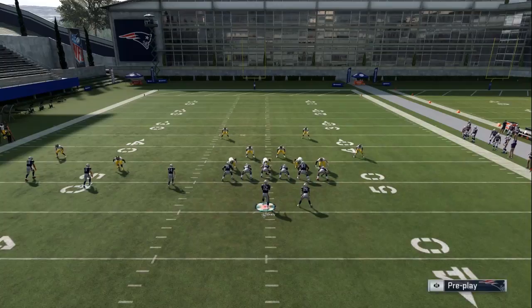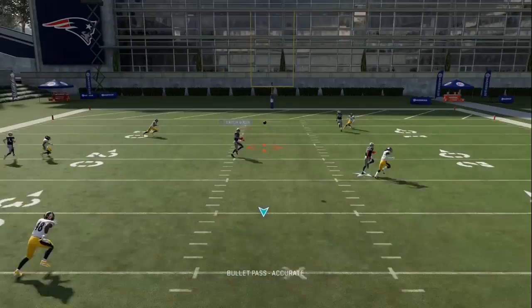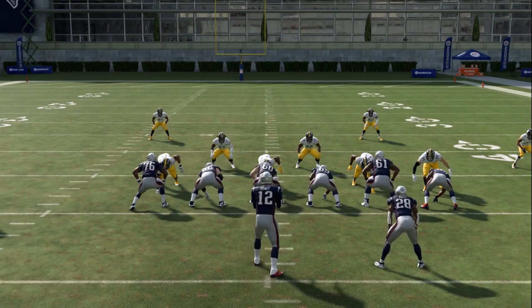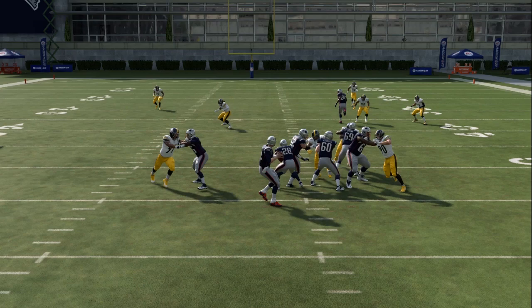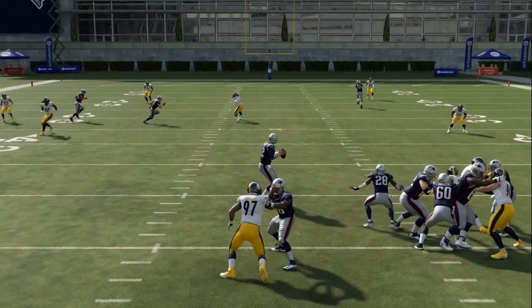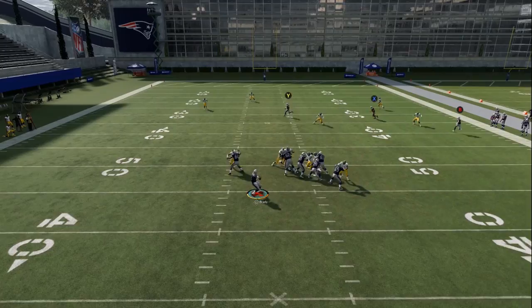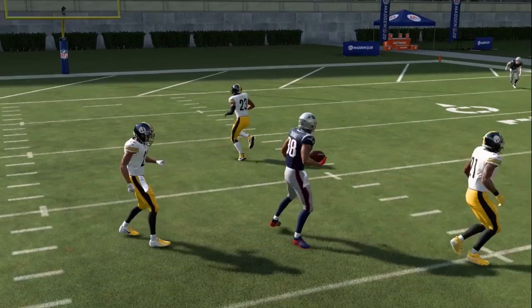The number one thing to do to be a better passer is work on your pocket presence. The best way to do that is go into practice mode, set random defenses, let them blitz, and just get a feel for the pocket. A tip to highlight here in instant replay: you want to read your outside defenders. If your outside defenders start to win up the field, you don't want to back up as a quarterback — you want to step into it, because if you go backwards you're going right into their passing lanes. Buying time isn't always going backwards; it's finding the lane to pass through. Sometimes that means shuffling over, as you can see here — I'm buying time by shuffling away from the blitz.